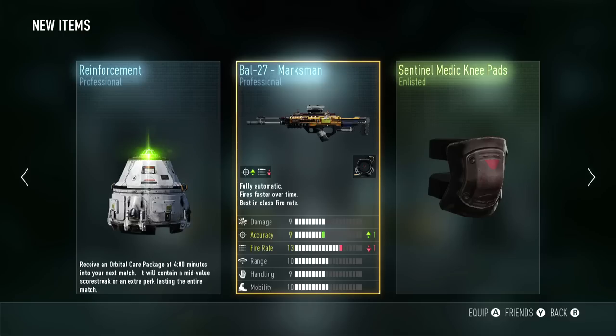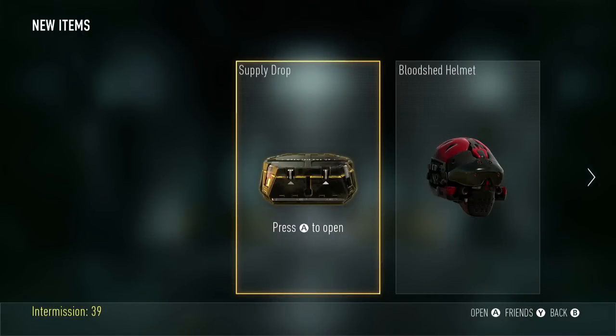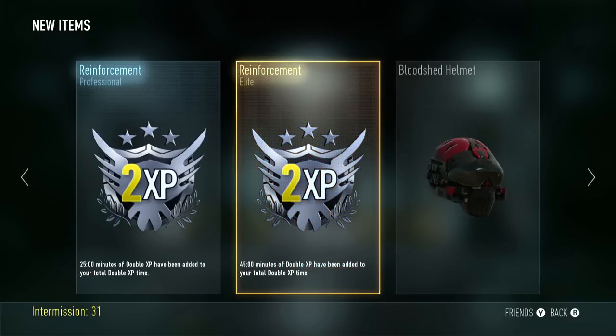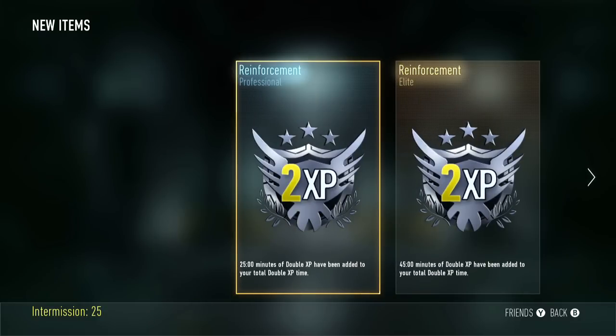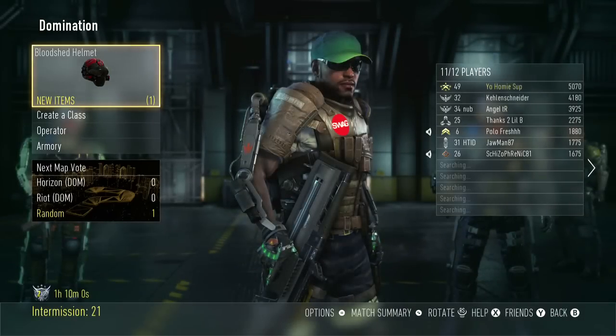Let's open up another Supply Drop and see what we get from that one. So here we are back in another lobby getting another Supply Drop. Now there's some really cool stuff in this one — I didn't even know you could get this kind of stuff until I got it. We got two different versions of double XP: an Elite Grade 1 and a Professional Grade 1, as well as the Bloodshed Helmet, which you're going to be getting a lot. We got 25 minutes of double XP for that one and 45 minutes of double XP from the other — that's pretty freaking awesome.